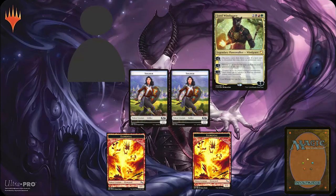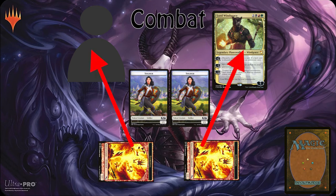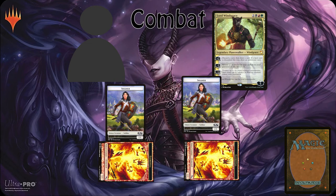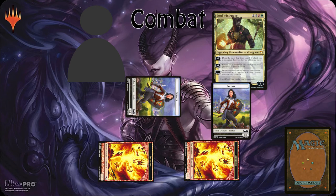We can attack with our creatures during the combat step. At the start of combat on your turn, you may choose any creatures you control that are not summoning sick to attack, and you may choose to have them attack any player or planeswalker that player controls. You can choose to have different creatures attack different targets. Whenever a creature attacks, you must tap it, turning it sideways. On the defense phase, the opponent you're attacking may have their creatures block yours. Your opponent chooses which of their creatures blocks which of your attacking creatures, and they can throw multiple blockers in front of one attacker. If their creature is tapped, they cannot block. This forces you to choose on your turn whether to tap and attack with a creature, or leave them untapped so that you can defend on your opponent's turn.